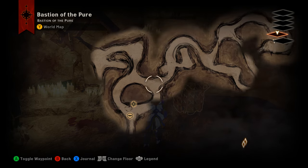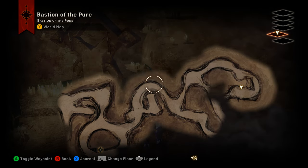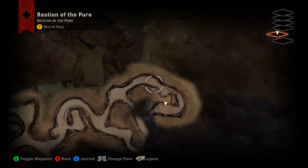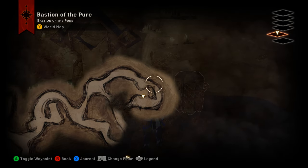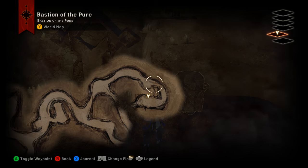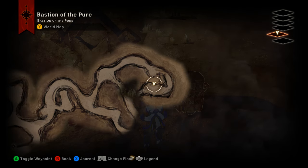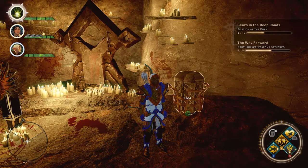In order to find it, we are going to be on level five, Bastion of the Pure. We're going to head down this right path here, follow it up, down, and then up one more time, and come through here. You're going to need one of those weapon fragments in order to break a wall right here.